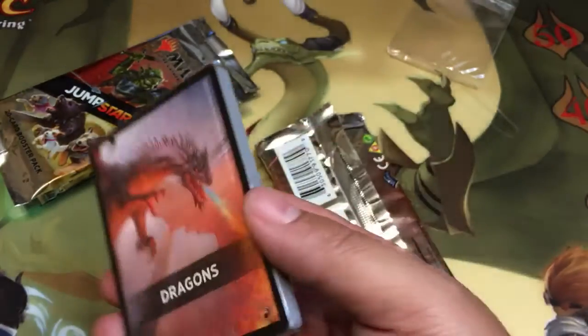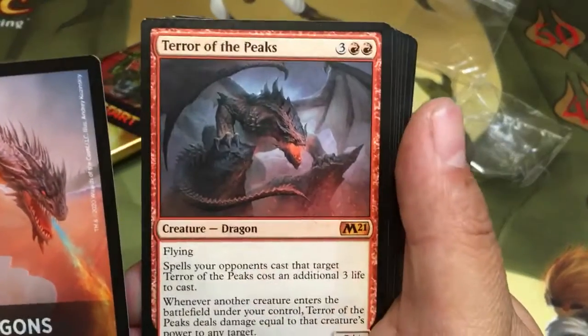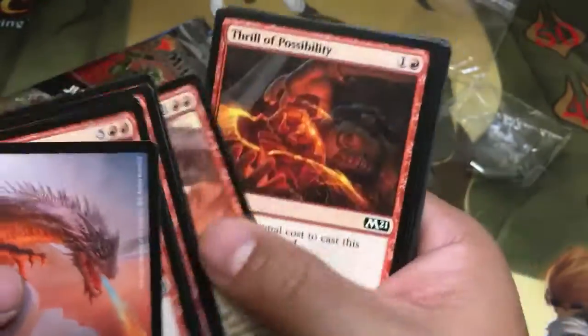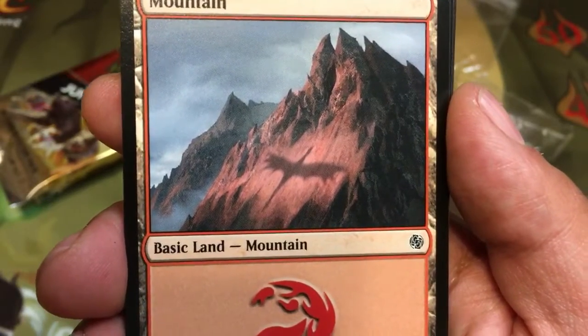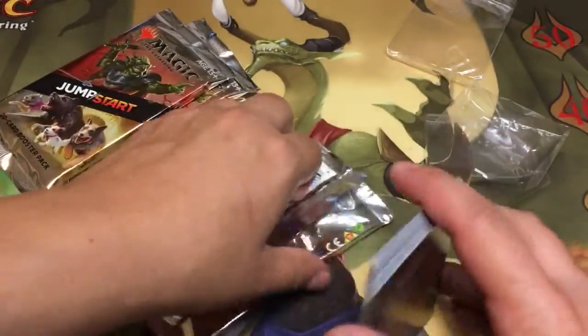Dragons — I don't have this one either. Oh yes, these are unique, this is beautiful! So let's see what I got here — Dragons, and Terror of the Peaks — very good, very good. And there's my cat shadow again, go on cat, do what you gotta do. There we go, and there is the dragon land with the shadow of the dragon on the mountain — very good.